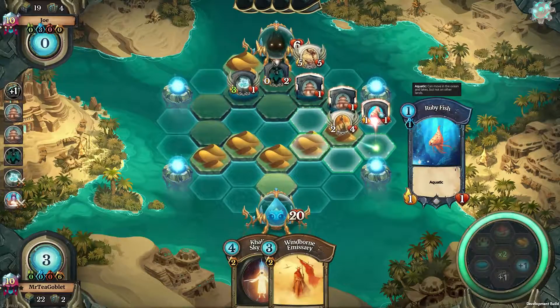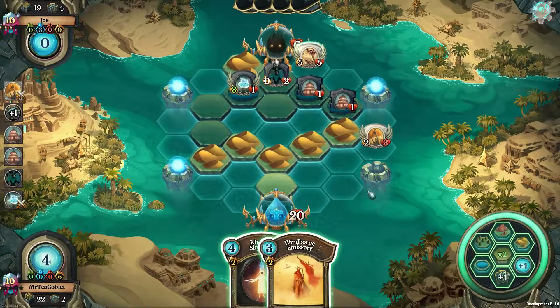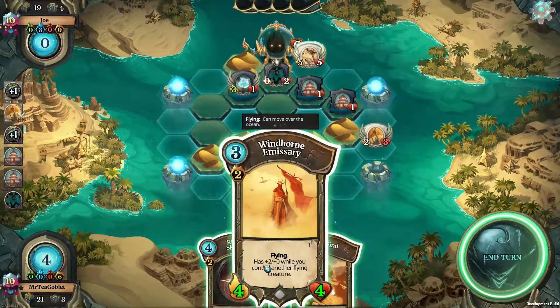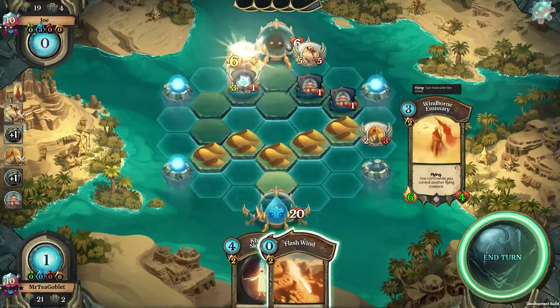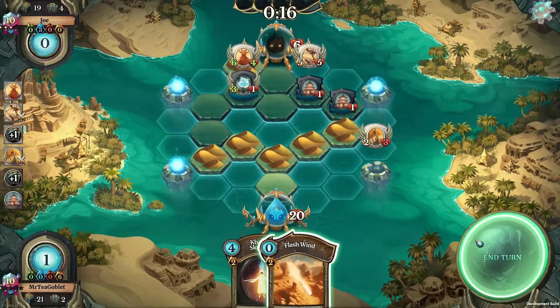We'll get rid of the ruby fish and gain a feria in the process. We'll take out the triton sanctuary next turn. I think I'll actually go for a card draw here — that's the correct choice, because I could get the opportunity to take this out if I draw into a flash wind. Not quite enough though, I think. We'll play the windborne emissary — it's out of reach of the Gemsilk fairy. So we'll just use this to get rid of the courtchester, bide our time this turn, and play the windborne emissary here. We still have a lot of pressure on the opponent's orb, and we have the flash wind in hand — I think things are looking good.